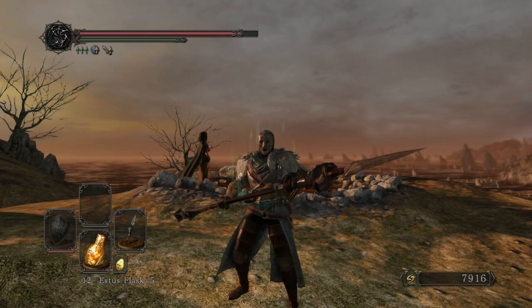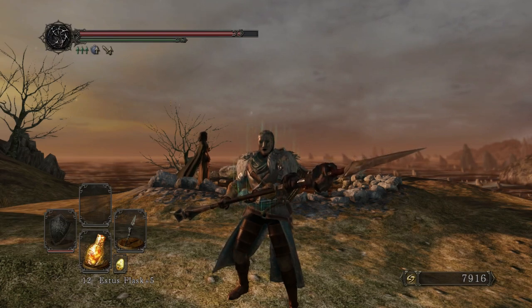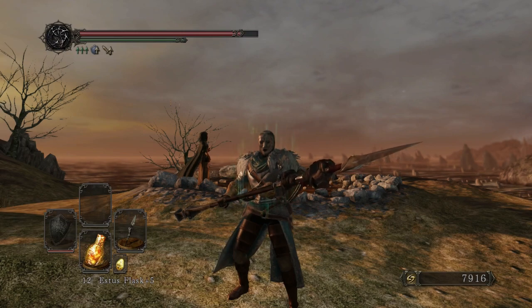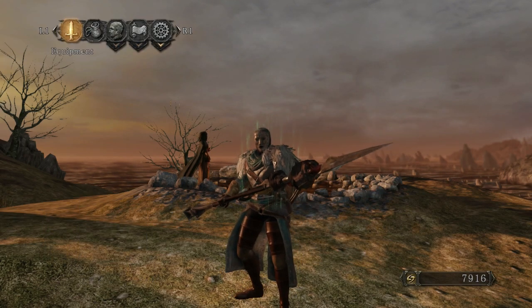Hey everyone, welcome back to part 17 of the Dark Souls 2 version 1.0 full playthrough, sort of not really a walkthrough. In this section of the playthrough, we are going to go through Aldia's Keep. Aldia's Keep had some changes in Scholar of the First Sin, which we'll talk about when we get there, but it's basically the doorway to the dragon shrine and the dragon aerie. It is sort of the beginning of the end for the game — a little bit more linear play, and then it'll open up one last time, and then the game ends.